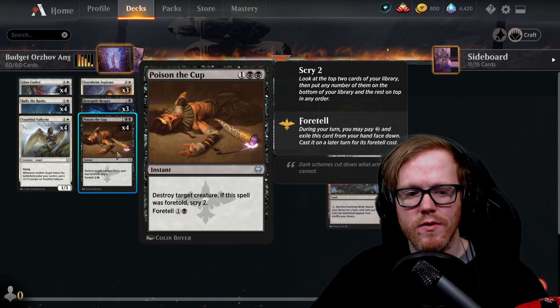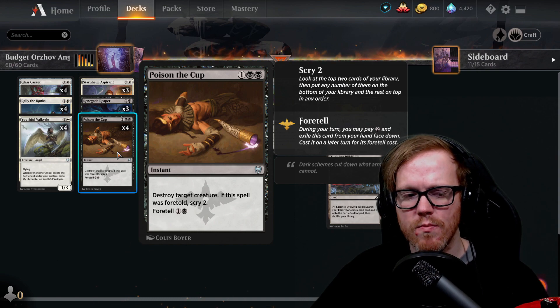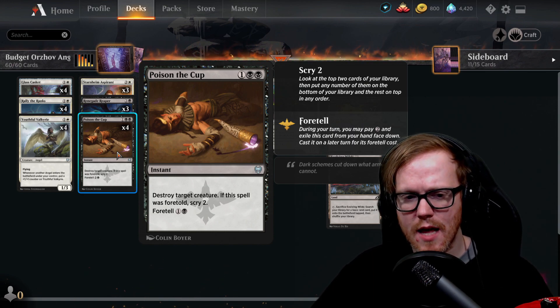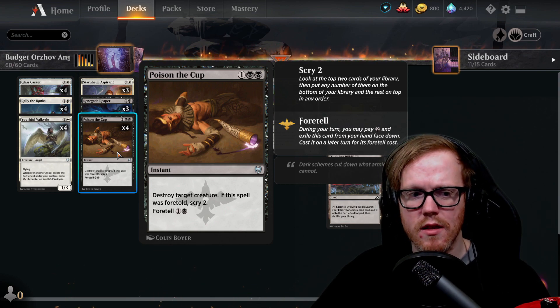For removal, we're playing Poison the Cup as spot removal. We can foretell it for two mana and then later in the game use it as a big spot removal spell. When we foretell it, we get to scry. If you need instant removal right away, it's still a three-mana instant which isn't that bad. Foretelling for cheaper is always great in the late game.